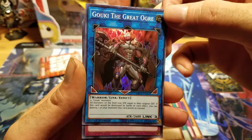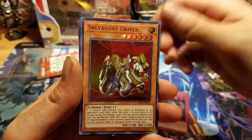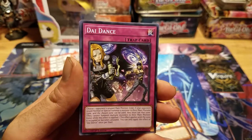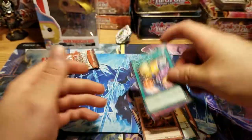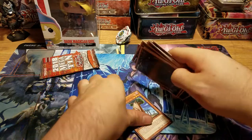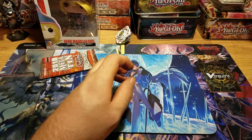Looking at it, it looks like it might be Re... Origin. Yep, it's Origin. Disappointment. Disappointment. Linklehole. Malterkey. Sniffer Dragon. That one kind of hurt. So far this Jaden tin is failing.